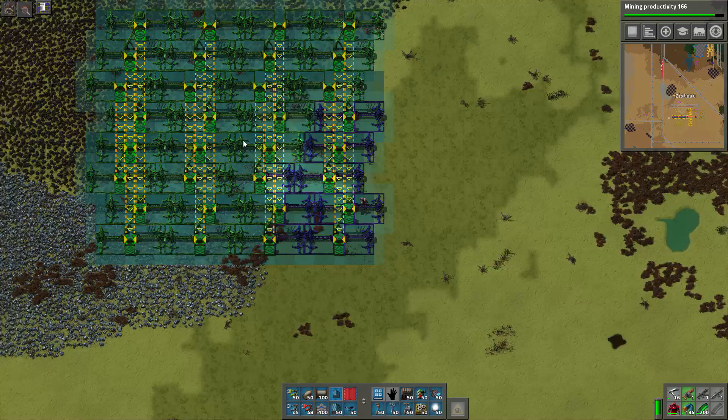This blueprint is 8 belts wide; we need 48 for the iron mining outpost, so we'd just lay down six of these and merge belts when there's a leftover. I'll delete the old blueprint from the book, grab the new one, and name it 'Mining Whatever.' Now that we've got a fancy new mining outpost blueprint, and since our base isn't keeping up with mining demand, it's time to set this guy up with an actual outpost and see what I screwed up.